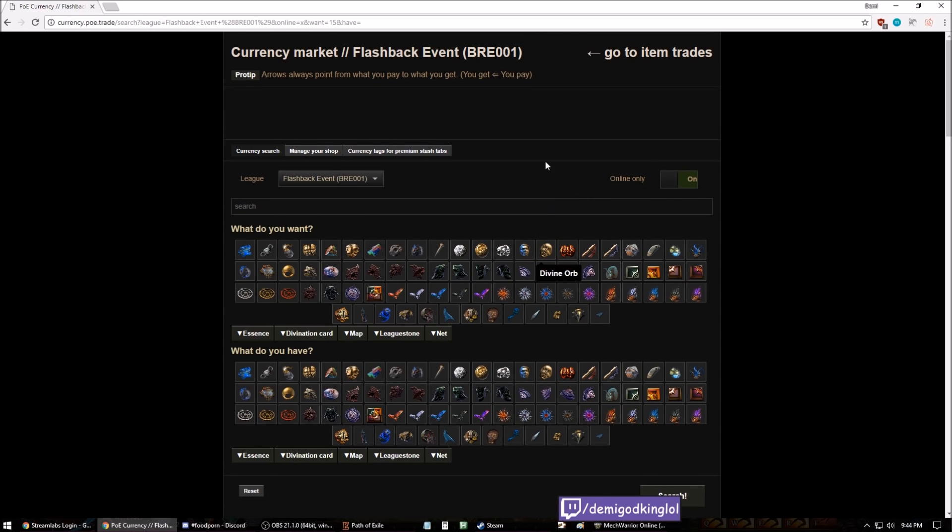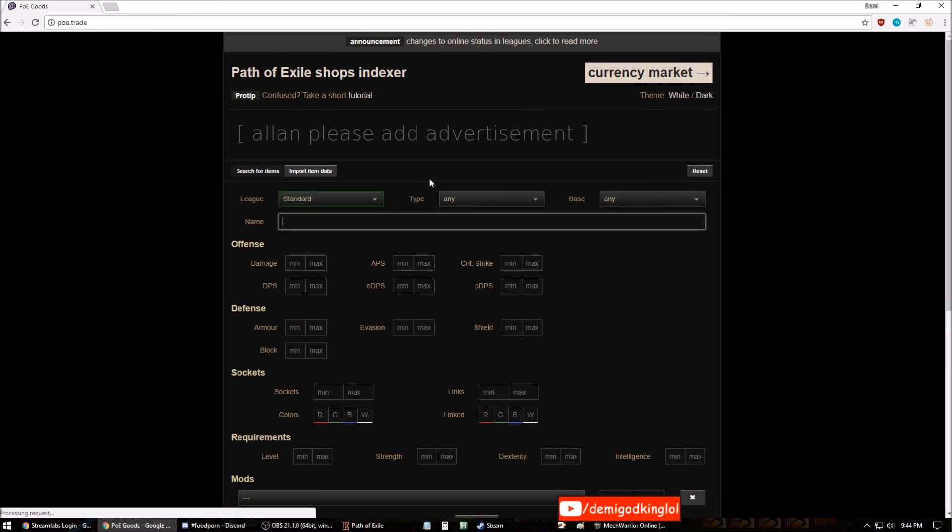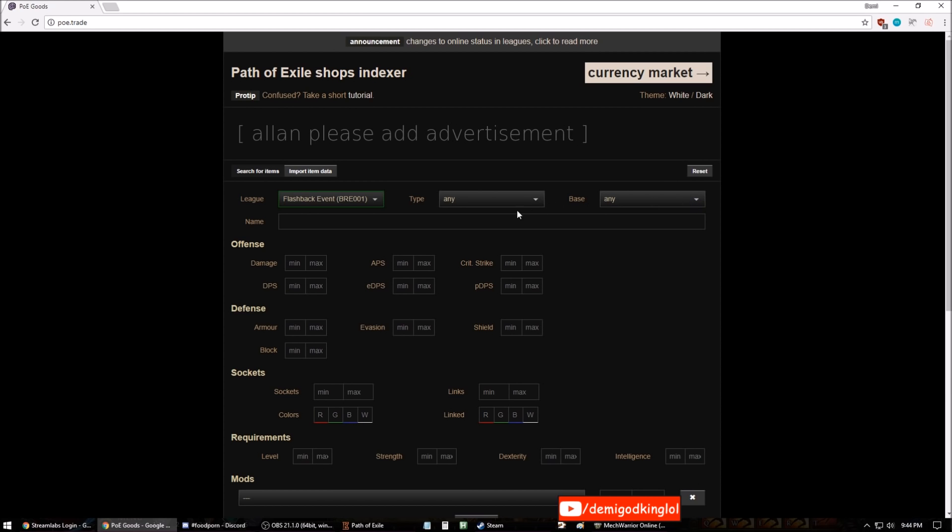Exalts are 120 chaos or more at the moment in standard. Those are good combinations right there.